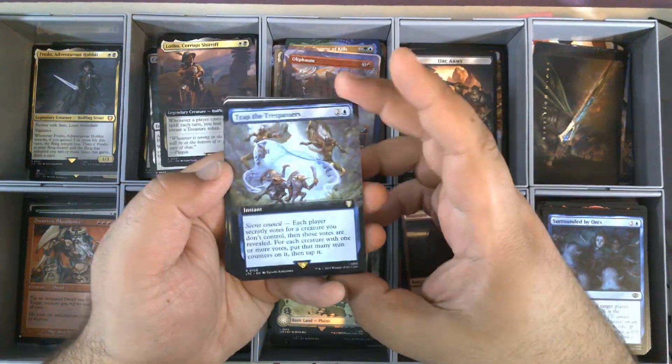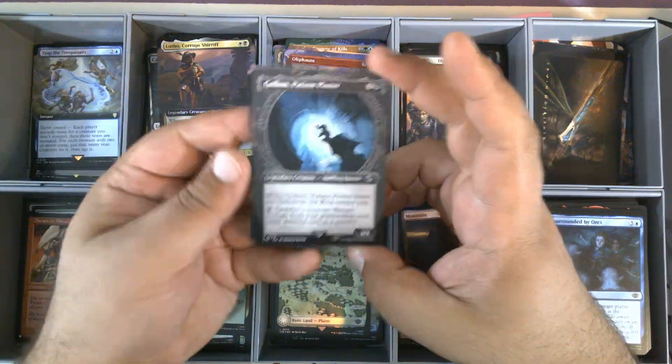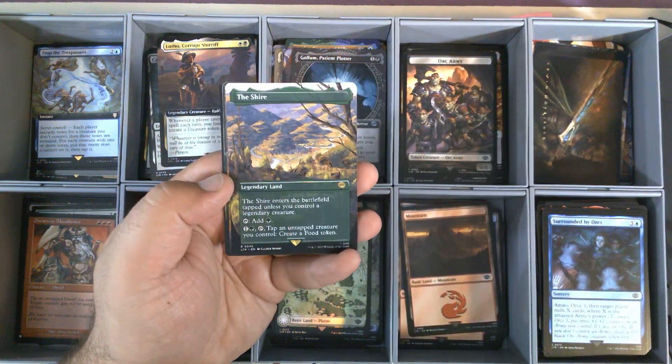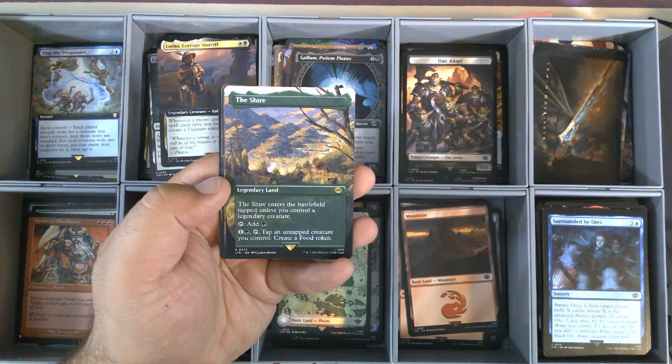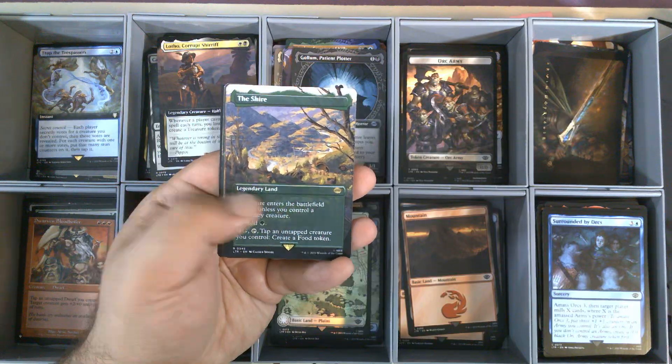We have Trapped the Trespassers from the Commander set. Gollum, Patient Plotter, from the Ring Frame. The Shire, Borderless — this version is 345, the normal version of the Shire is 260. And that is our seventh Shire.